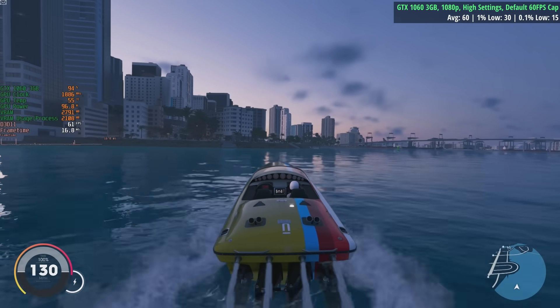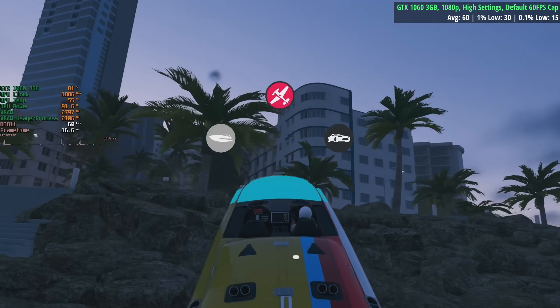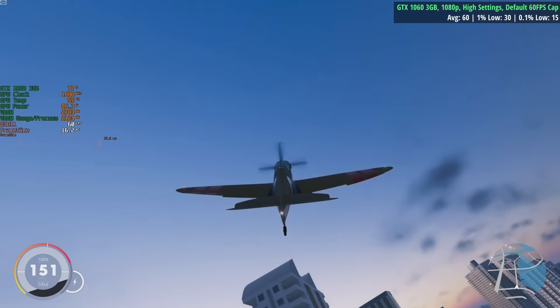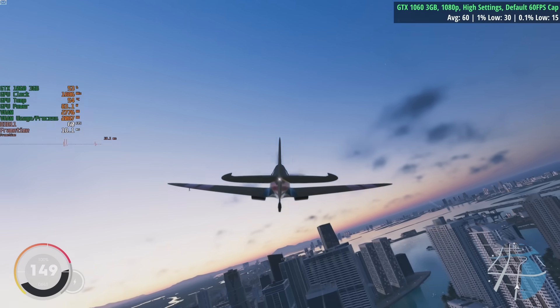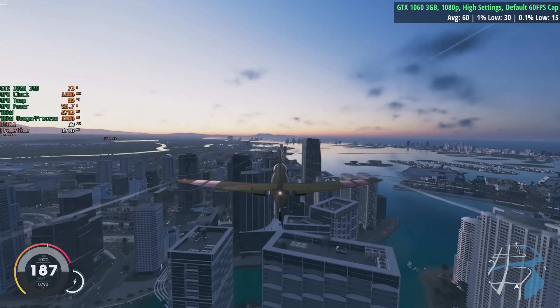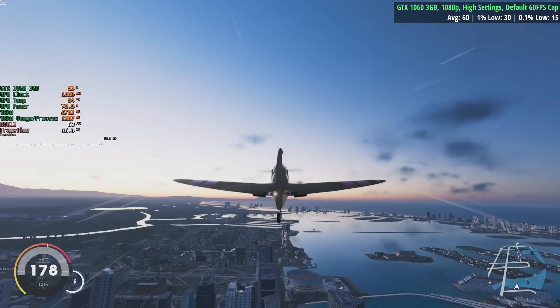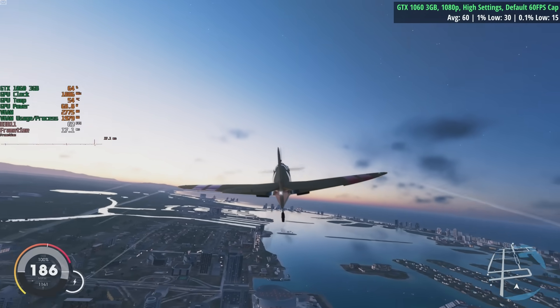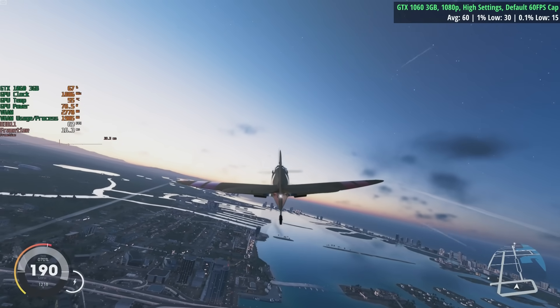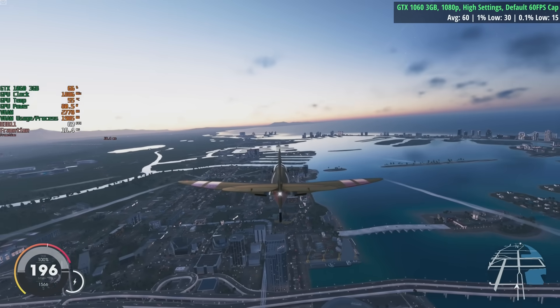I can understand why the focus wasn't really on visuals when the map is so big — maybe I'm just making excuses for them. Now we're in an airplane. The controls take some getting used to on keyboard and mouse: Control to go up, Shift to go down, Q and E to go left and right, A and D to bank.